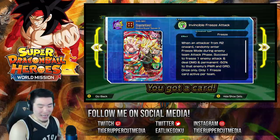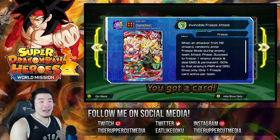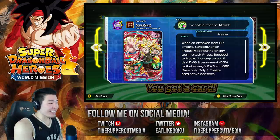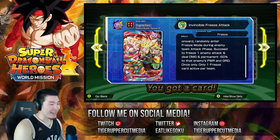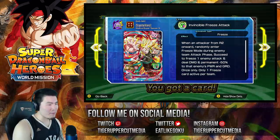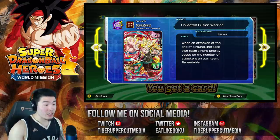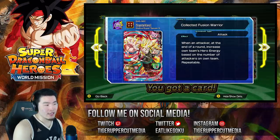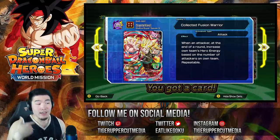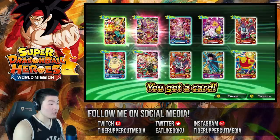I don't even know how to feel about this right now. Like literally — I want this card, we got it. I want this card, we get it. How is this luck happening right now? Invincible freeze attack — he's got the freeze from round 2 onward. And when an attacker, at the end of the round, increase own team's hero energy based on the number of attackers on own team. So he's kind of like Dark Masked King, except the opposite — where Dark Masked King increases your hero energy based on the enemy's attackers. That is sick, he's really good.